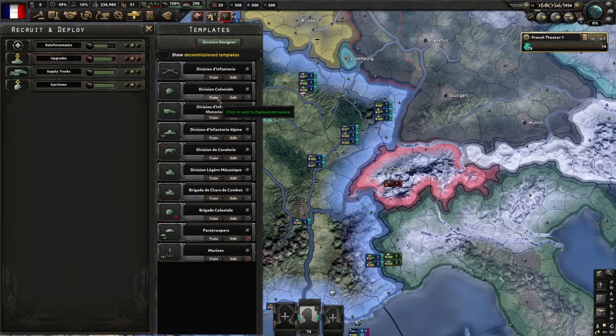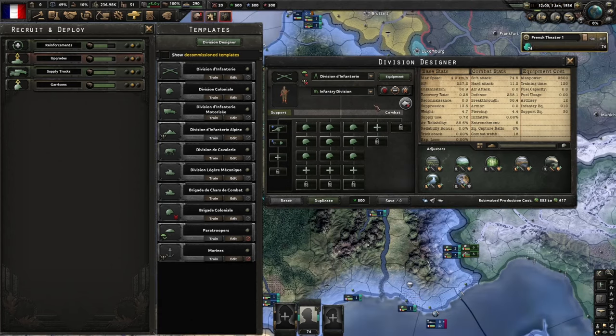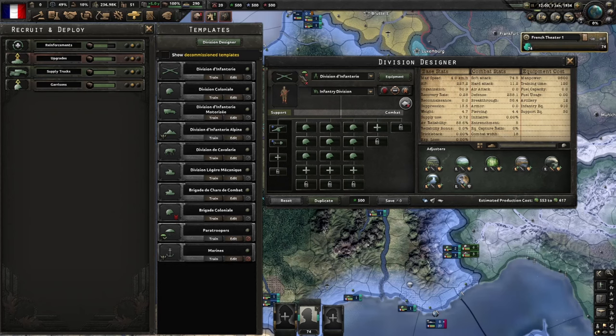In the recruit menu, you can see every kind of division available. To edit one, you just click on the edit button. At the top, you've got the division icon which shows up on the map and helps you tell your divisions apart — you can also change this to whatever you want. Next to that, you have your division name and naming scheme. Changing these can be fun for roleplay and to help you tell your units apart, but those three things don't really have any bearing on combat.